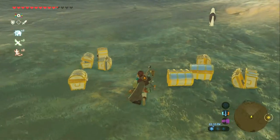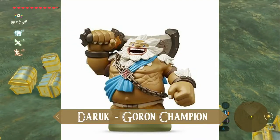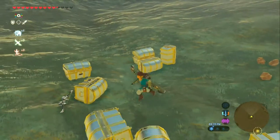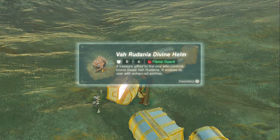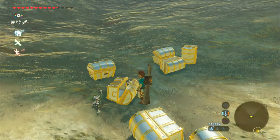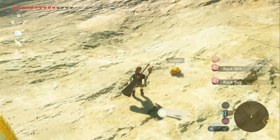We have Daruk. What do you have for me, Daruk? Inside Daruk's chest is — oh my gosh — the Vah Rudania Divine Helm! Amazing. And rock salt and some amber.